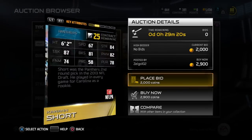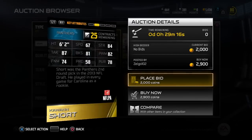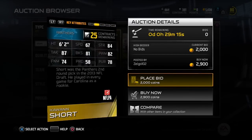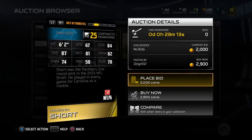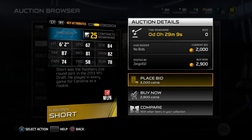If one of the Terrences isn't the guy for you, Kawann Short is another solid gold option. He is also 76 overall, 84 strength, 87 tackling, 81 block shed, and then decent power move and finesse move — he actually has both of them up in the 70s and 80s, which is pretty cool to see.